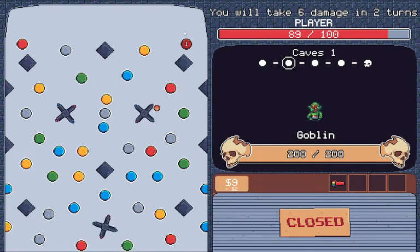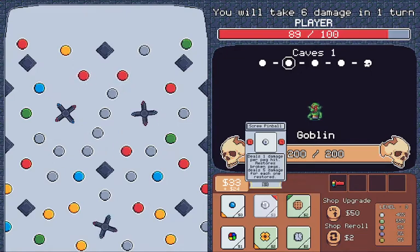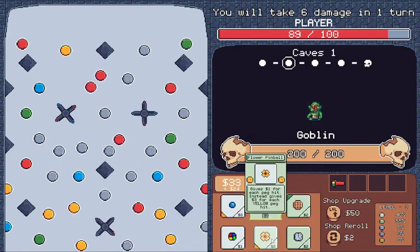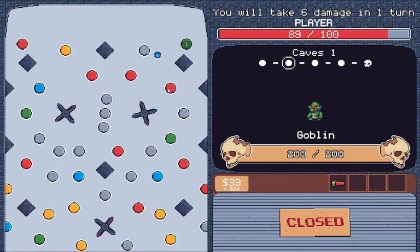Ooh, bronze pinball. I'll get a lot of cash from this thing. Something for at least one more bounce. Gives 1 damage for a peg. Gives 5 — one for each destroyed, one for each restored. Peg tech gives that much for yellow. I'll go for cash again.